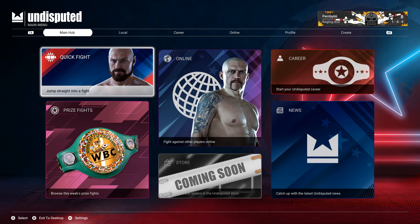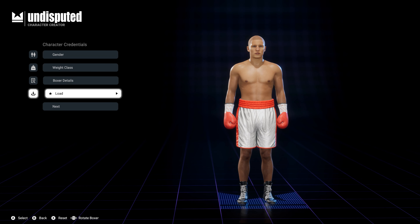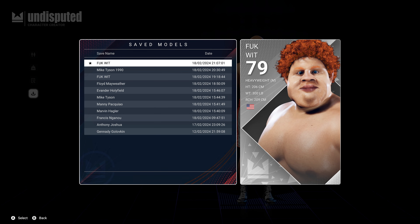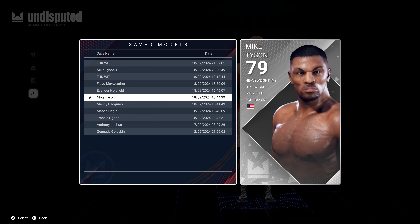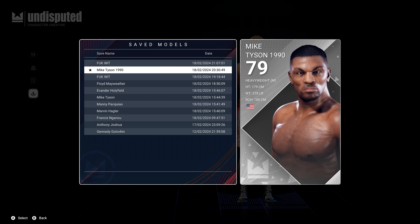I'll show you the fighter stats. There he is. You'll notice I've got two versions of him — that's because there's a video by JMMA on how to download boxers and quite a few of you have probably seen it. It shows you the folder where the boxers are stored. You just duplicate the folder and choose either one to make changes. It's like having Mike Tyson and Mike Tyson 1990 — just by duplicating the folder instead of going through the laborious process of recreating him.